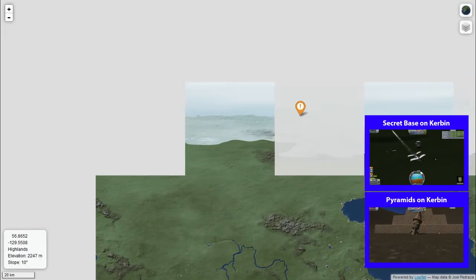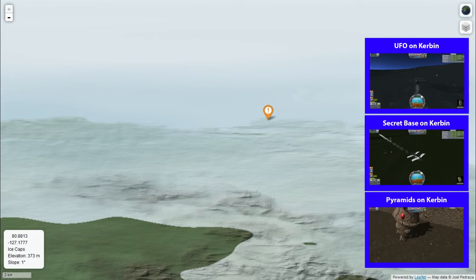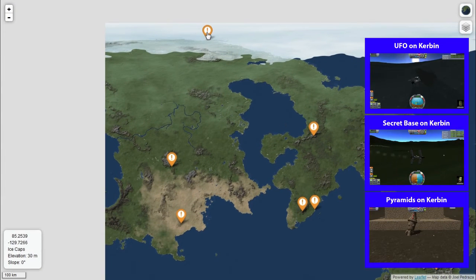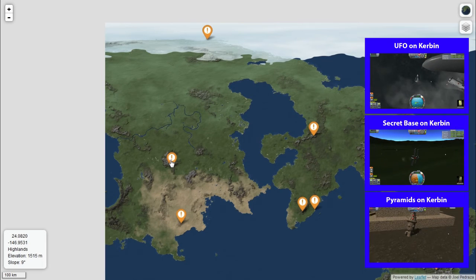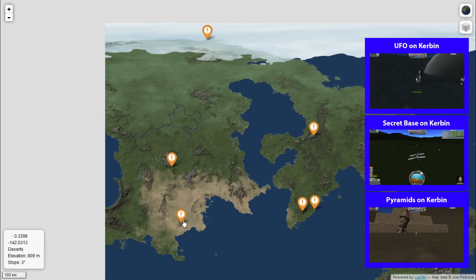Then up here in the Arctic, this is where the UFO is, which is half crashed into the side of a hill. Very much a cool place to go as well and I would recommend it. So we've got the UFO up here, we've got the second Kerbal Space Center — or it could be a military space center for all I know — and we've got the pyramids down here.